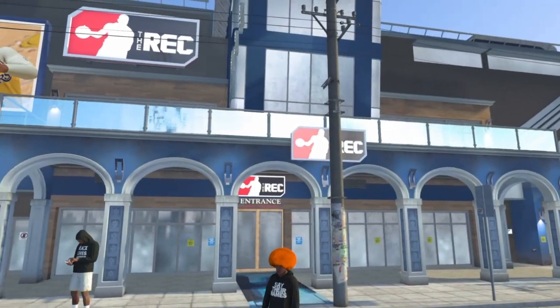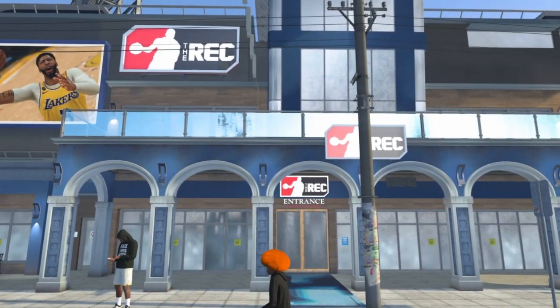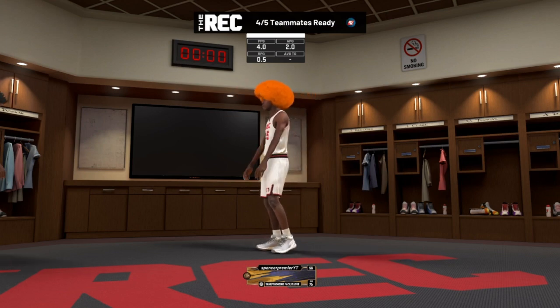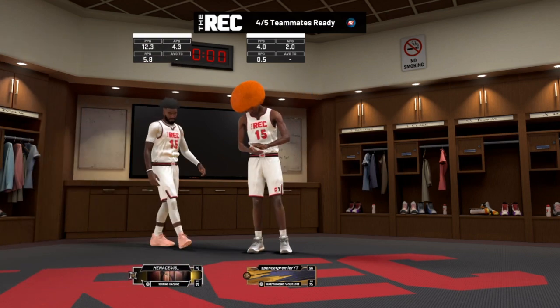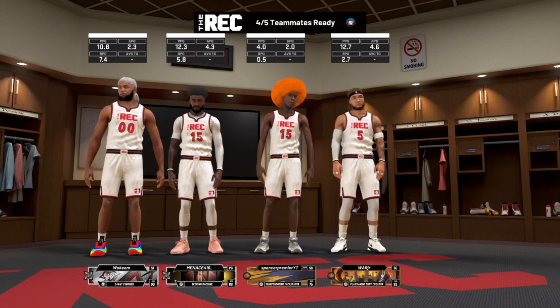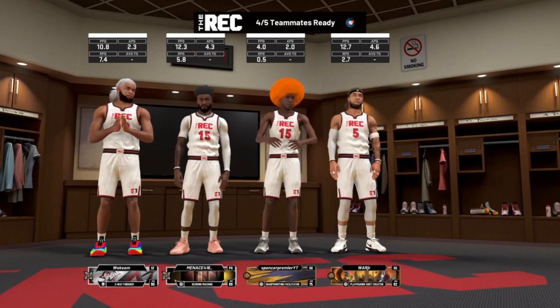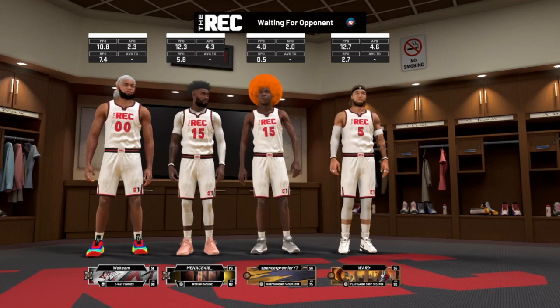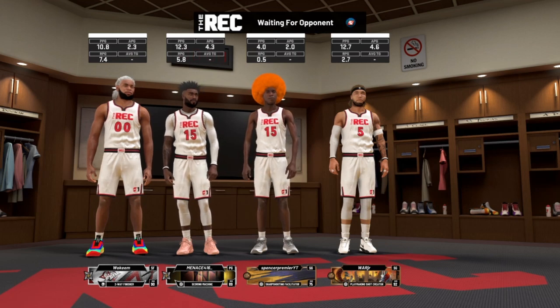The first thing you're gonna do in this VC glitch is hop over to the rec center and go in the entrance. When you're in a lobby, just wait for your teammates to get in and then wait for the game to start. I can't personally show you me doing this glitch because I don't have a PC — I'm recording this from my PS4.